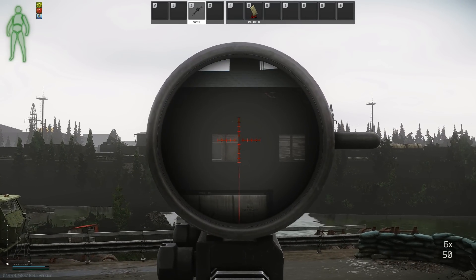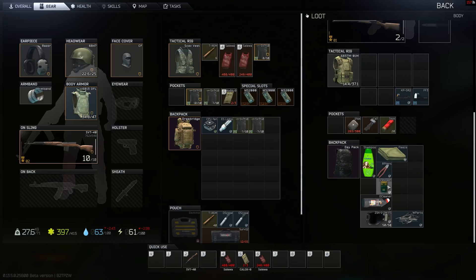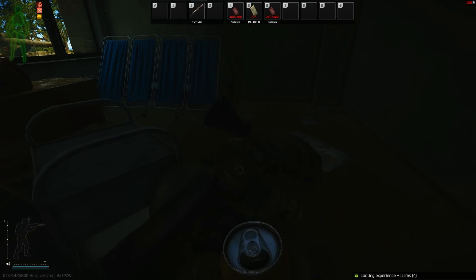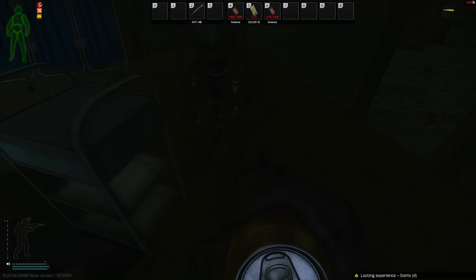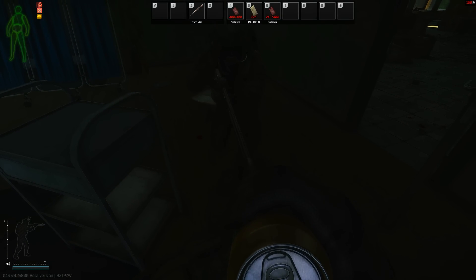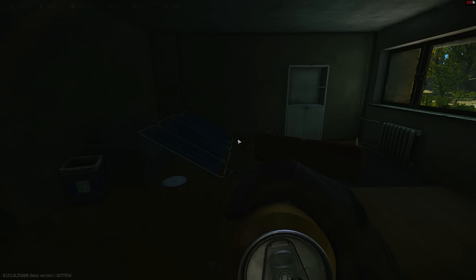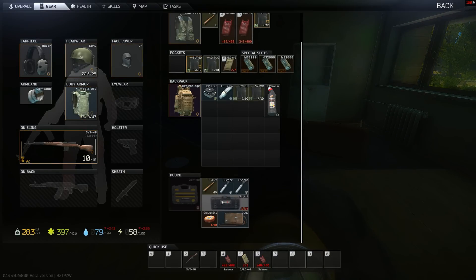Bug number 2: hands occupied. This seems to be happening very often in squads when loot sharing. There are 3 variations. The first one happens when you try to consume an item that's already being used — this will put you in a permanent drinking or eating animation, but it can easily be fixed by consuming something else in your inventory.